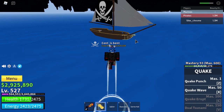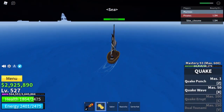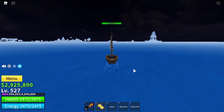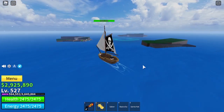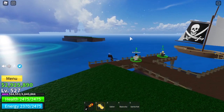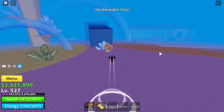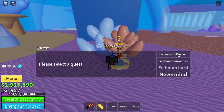Once you are level 381, go to your boat. Head over to the Fish Man Islands — that is where we need to go right now. Once you are at the Fish Man Islands, set your spawn point, then head into the portal. Once you're through the portal, come over to King Neptune and collect your first quest: the Fish Man Warriors.